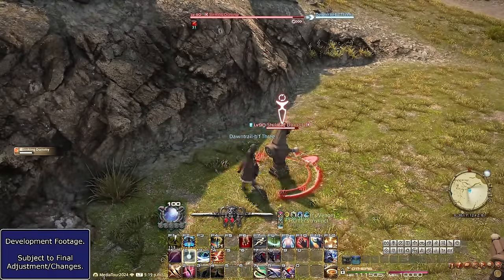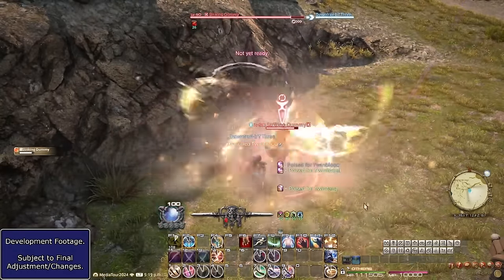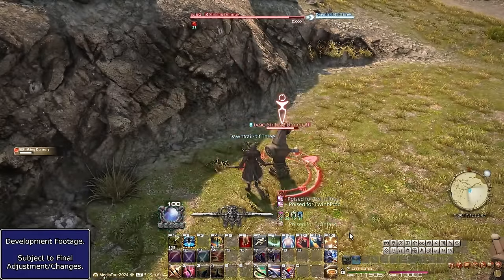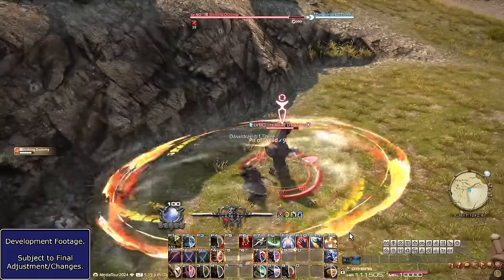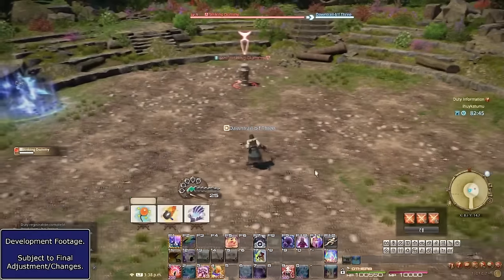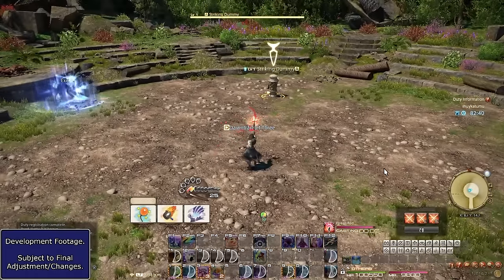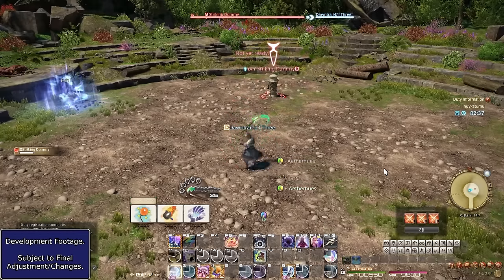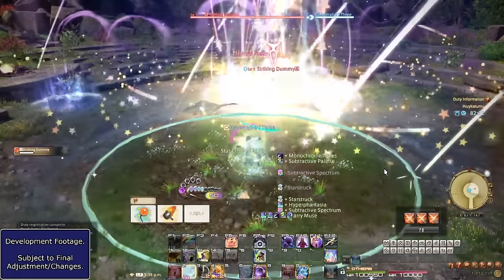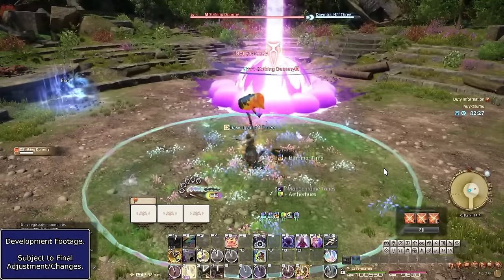This video will be split into two sections. In section one, I will give an overview of the jobs and their playstyles — I will not be going into potencies at all, mainly because this is pre-release and numbers are not final. Pictomancer especially seems to have weird numbers. This is not a 1-to-100 guide. I focused entirely on level 100 and the general play of the job. However, given the jobs start at level 80, you will have broadly the full toolkit upon gaining them, so you can apply this knowledge immediately.